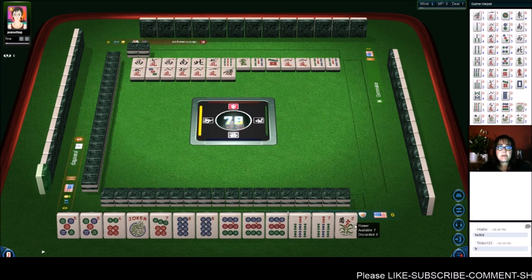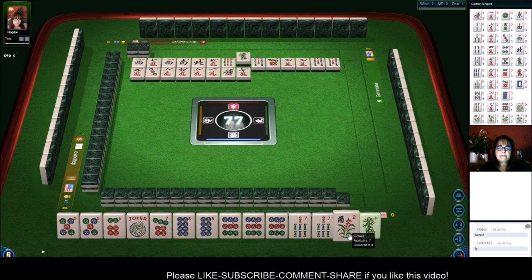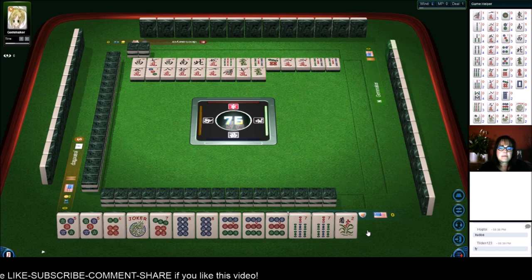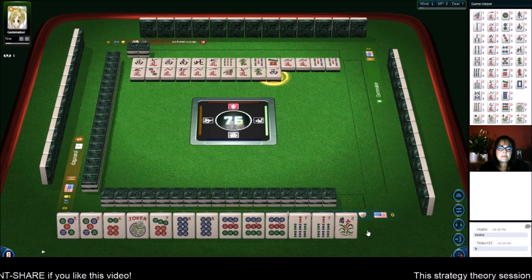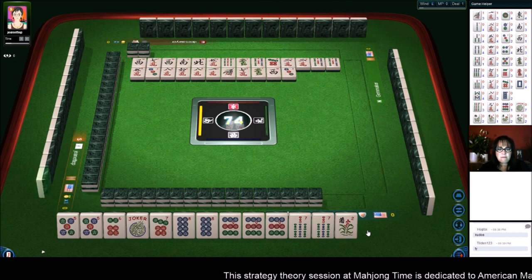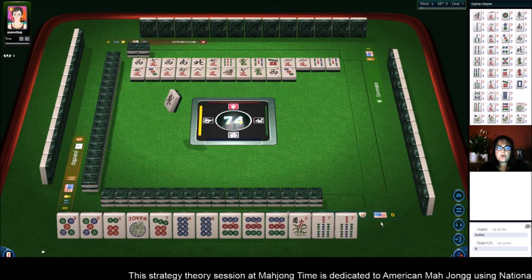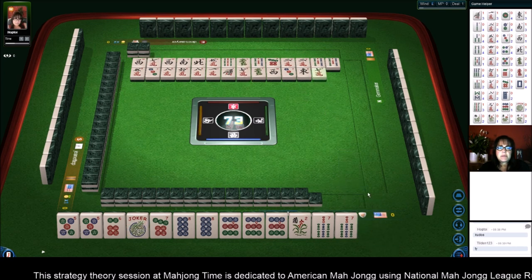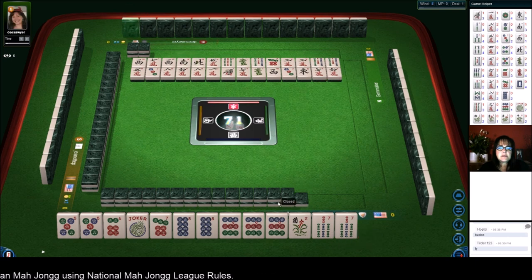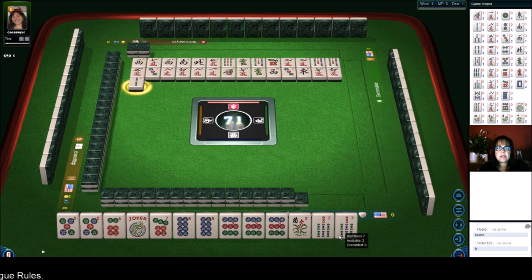If a 6 dot goes down, we might need to claim it. I'm thinking maybe we could hold on to that flower because we could maybe play 5-7-9 or 7-8-9 mixed suits. We still have 1, 2, 3, 4, 5 more picks before we need to get rid of this joker bait.